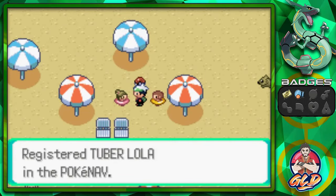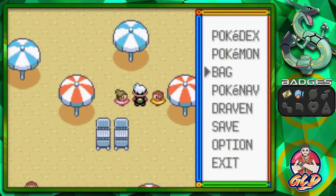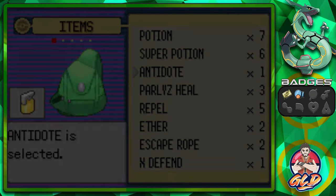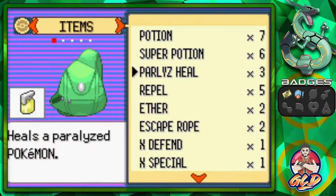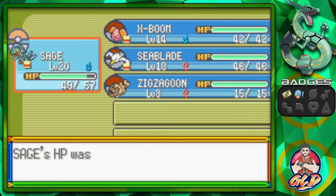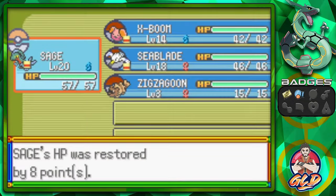We're going to get another phone number from Lola. And we found ourselves a potion. Let's go ahead and heal up our Pokemon. Thankfully, we do have two antidotes right here. Give one to that one. Let's continue with the healing. Always be prepared for the healing. I'm just trying to use up my potions right here because eventually we won't be needing these guys anymore.